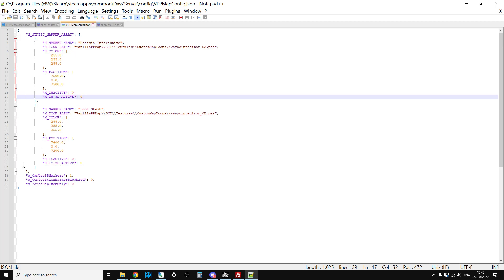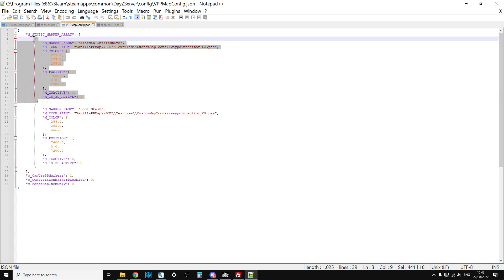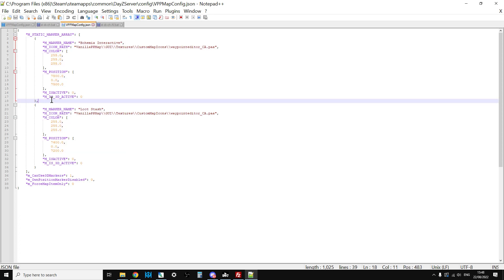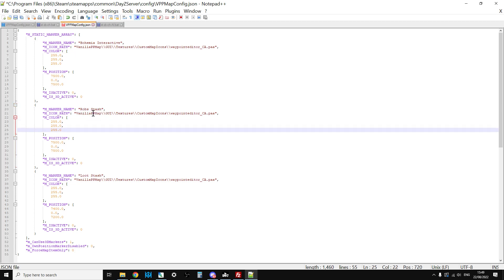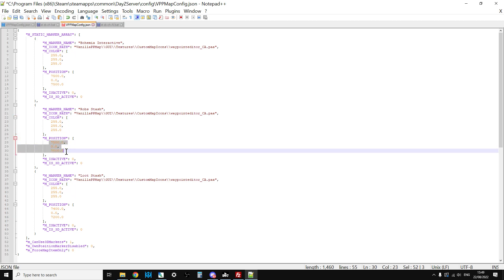To add your own server markers, copy from one curly bracket marker block to the next, paste it in, make sure you've got a comma if it's not the last one. Then you can change the name - for example 'Rob's Stash' - set the color, set the position (which you can get from the DayZ editor or the iSurvive map), and set whether it's a 3D marker or a plain marker.